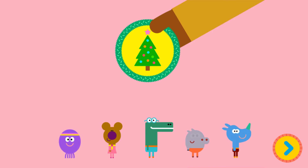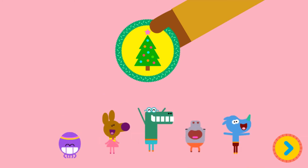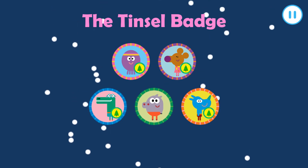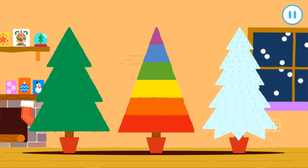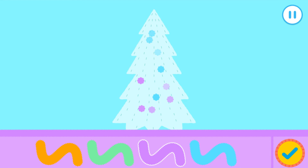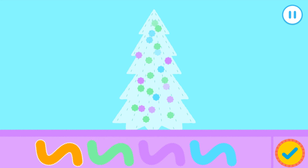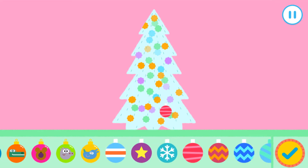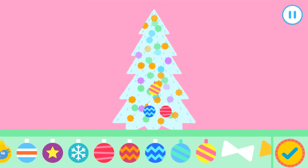Well done, squirrel. You've earned your tinsel badge. Whoa! The tinsel badge. Who wants to get their badge? Roller. Which tree should we decorate? Tap a tree. Let's get decorating the Christmas tree. What should we put on first? The tinsel, of course. Tap on the colour of the tinsel you'd like. Drag your finger over the tree to put the tinsel on. Press the tick when you're happy with your tinsel. Let's put some fun decorations on the tree. Drag the decorations onto your tree. Press the tick if you finish decorating.